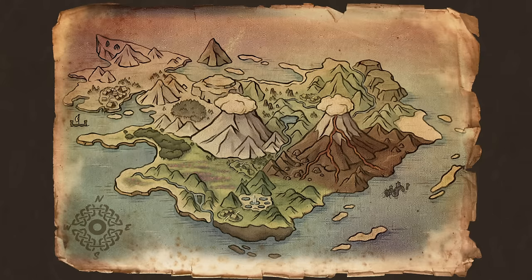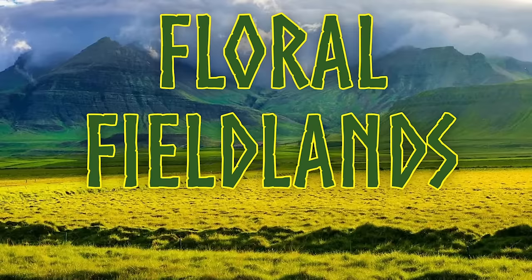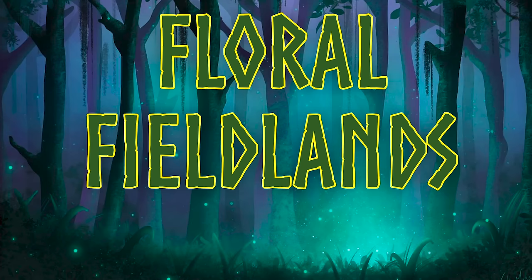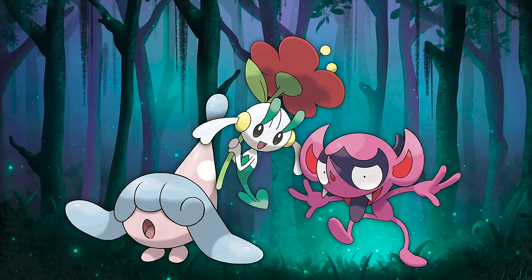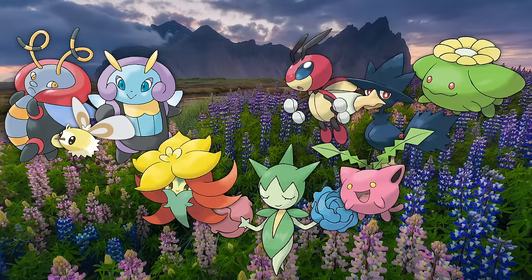The second explorable area is the Floral Fieldlands — a large valley flourishing with beautiful colored flowers, large open grasslands and farmlands, gorgeous beaches right by the shorelines, as well as a fantastical forest filled with a variety of magical Pokemon, primarily Fairy-types. You'll find a variety of Firin Pokemon in this area, as well as various other classic Pokemon, primarily Bug, Grass, and Flying-types.